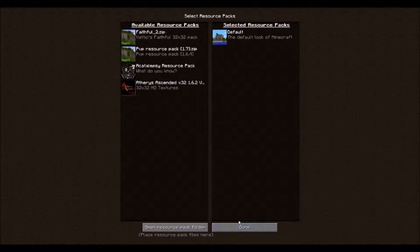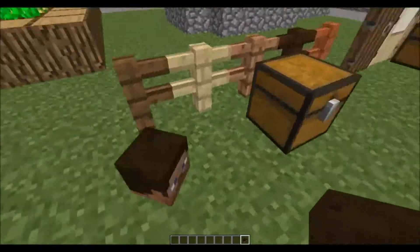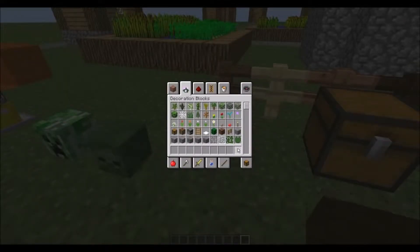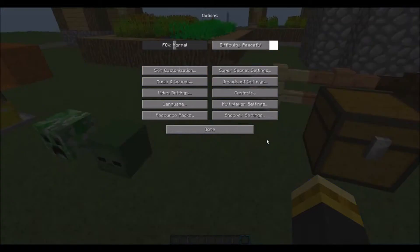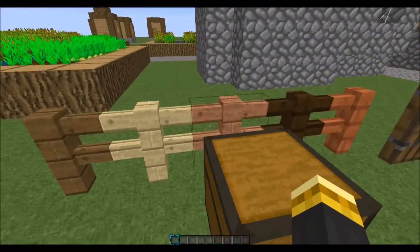Let's just go back to default Minecraft and see if that was a problem. Yeah, it was just my texture pack. There are individual heads now too, but this is boring so I'm going back to the other one. Now there are fences!